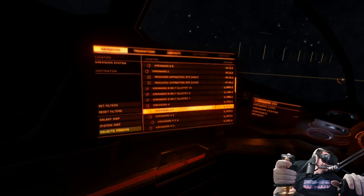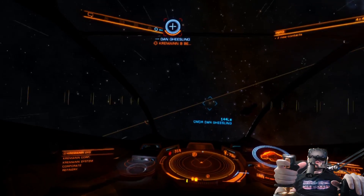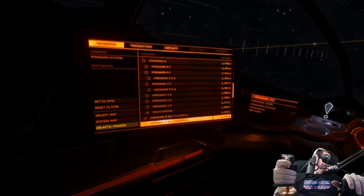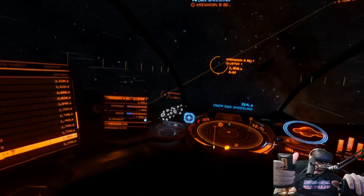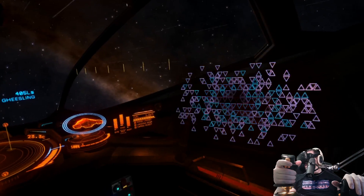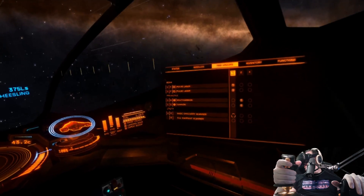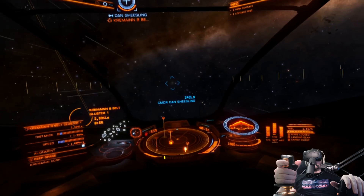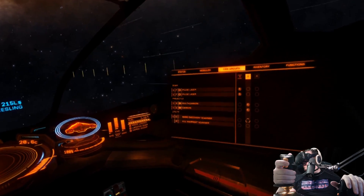Are you in Hyperspace? Yeah. What belt cluster are you going to? I'm going to Cremaine B Belt Cluster 1, but I should be able to jump out and pull you with me. Alright. So while I'm doing that, Bear, look on your right panel and tab over to Fire Groups. Got it. You see how you have your utilities? Put your reticle over the plus, the second column, where it says warrant scanner.